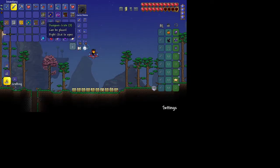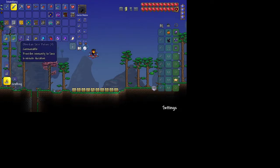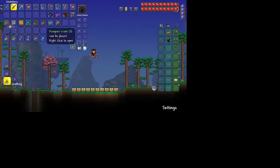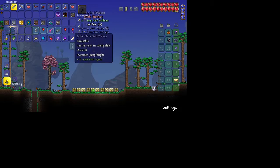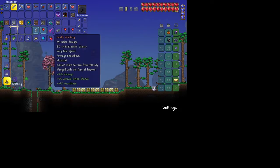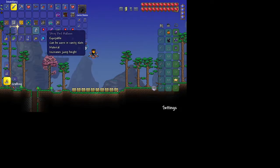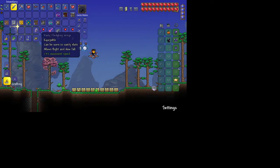Stockade Crate. We got some more Master Bait, got some money - we've been collecting a lot of money. Golden Lock Box, Mana Potion, Obsidian Skin Potion, Book, Spelunker Potion. Azure Crate - Shiny Red Balloon, Shiny Red Balloon, Lead Bar, Godly Star of Fury, Shiny Red Balloon, and Hasty Fledgling Wings.